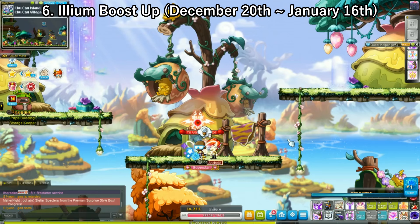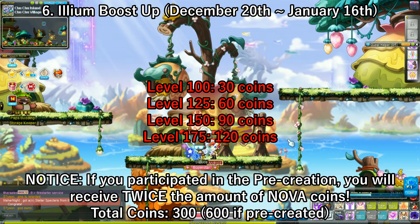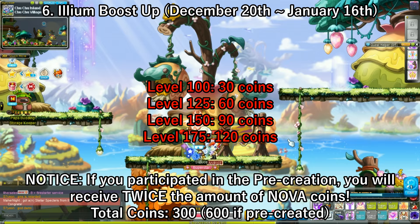Right after Ilium creation, we have Ilium Boost Up, which lasts from December 20th to January 16th. Upon reaching levels 100, 125, 150, and 175 on an Ilium, you gain Nova coins: 30 at level 100, 60 at 125, 90 at 150, and 120 at level 175 — a grand total of 300 Nova coins. But if you participated in the pre-creation event, you get twice the amount, so that 300 becomes 600. Make sure you do the pre-creation event and level your Ilium to at least 175. Once you reach a certain level, you can accept a quest to get this reward on another character, but it's only once per account, so choose wisely.